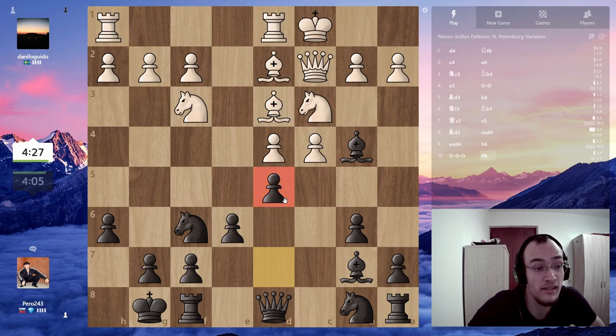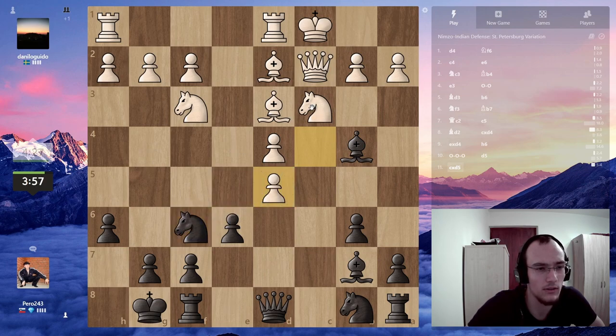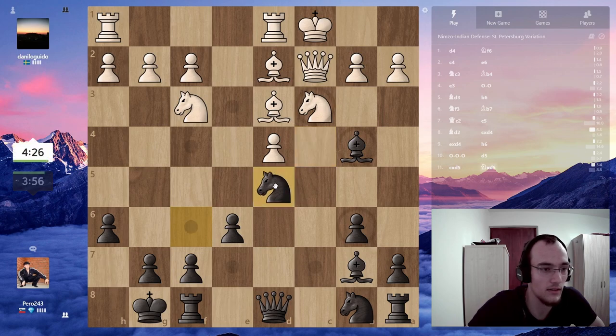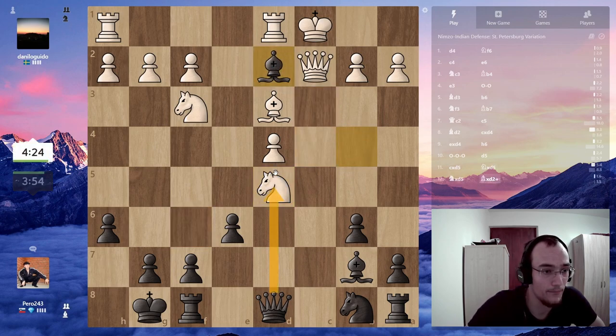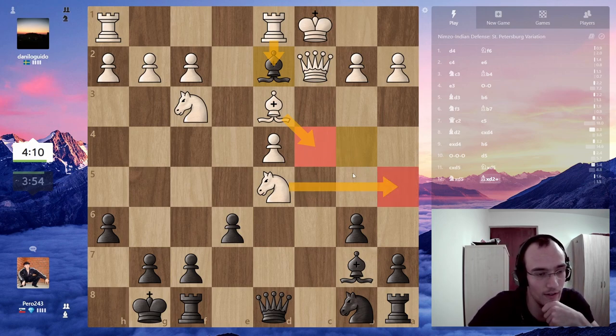That's weird because d5 and now the c-file is open. Takes — I don't take, I just take this way. Take and take with the queen, probably just develop another piece and attack this pawn. I guess he has rook takes, bishop c4, but then just queen a5 or something.